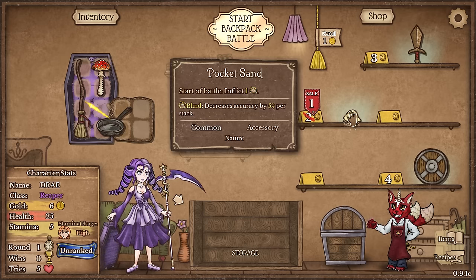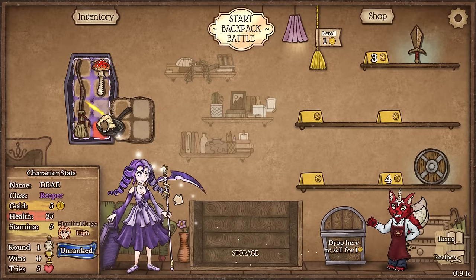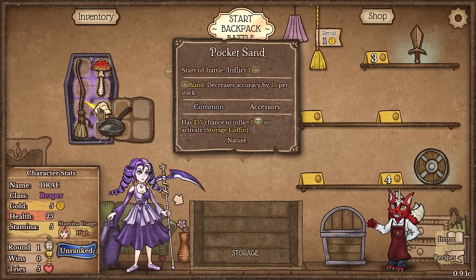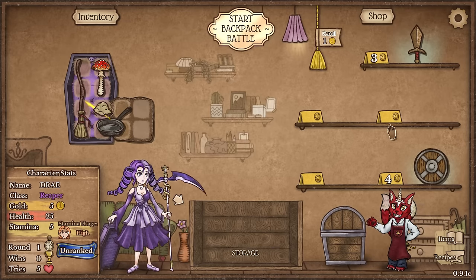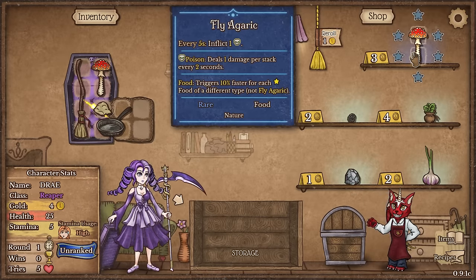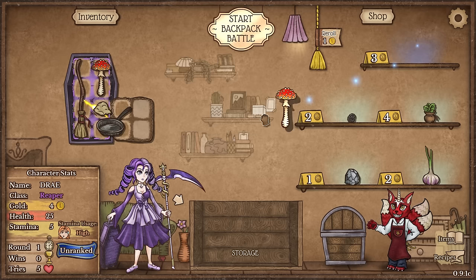It's also a really good idea to buy anything that's on sale at the start of a round because you can sell it for what you buy it for. So if you can throw it in a slot, why not get it? And now we have a blind which decreases accuracy by 5% per stack. I don't really want any of this other stuff so we still have four coins. We're going to reroll. We got another Fly Agaric. This is actually unique to the Reaper class.